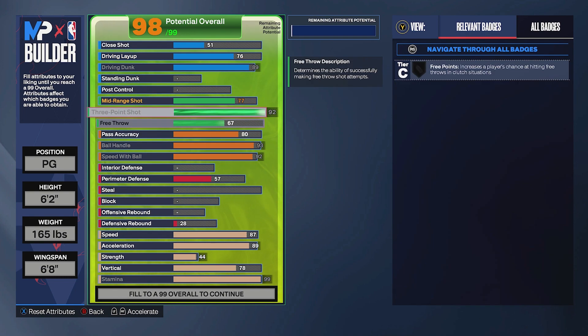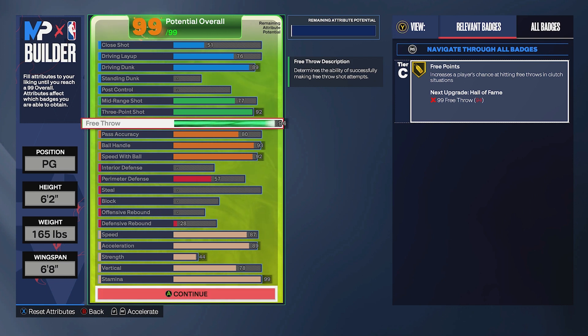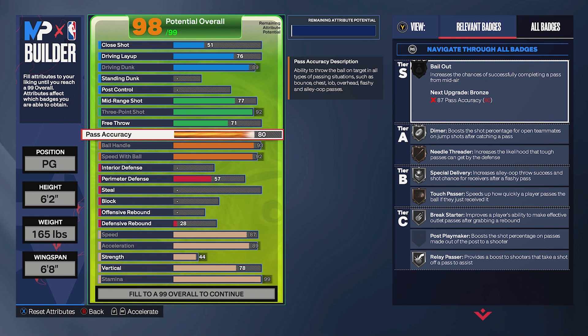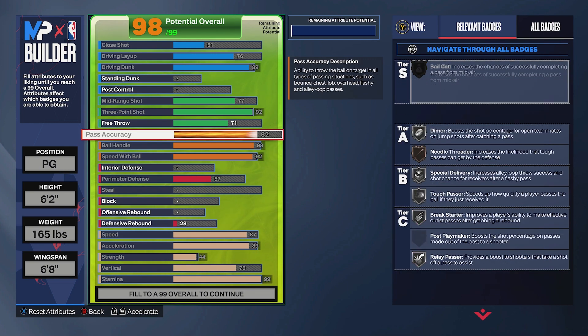Now here is decision time. In terms of bang for your buck with attribute points, I'm maxing out the free throw. You could take it down and pick up a little extra strength or defensive rebound, but on a 6'2 guard that's probably not worth it. You could also bring it down and raise pass accuracy for silver Touch Passer — if you like swinging the rock around and playing with a set five that might work better for you. But personally, I think those 23 free throw attributes are more important.